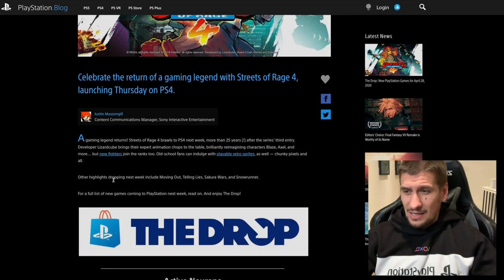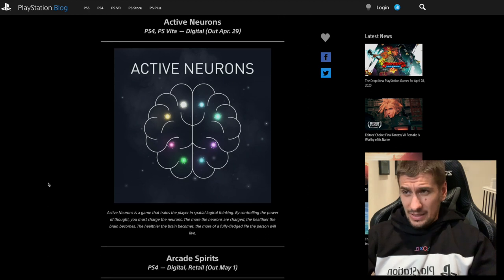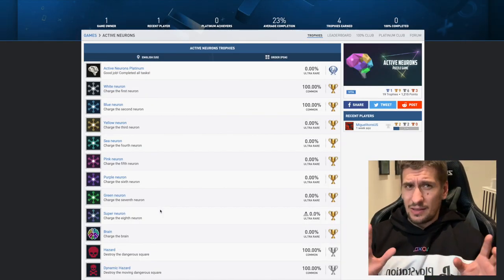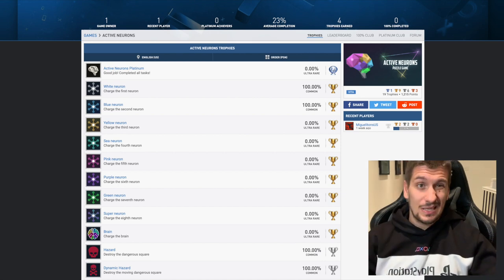Let's just have a quick look through all the games coming out this week. The first one is called Active Neurons. It's coming out on PS4 and Vita. It looks like it's a puzzle game. The thing about this series is that it's a really good way to look at all the content coming out, but some of it doesn't have trophies yet. Some of it does.